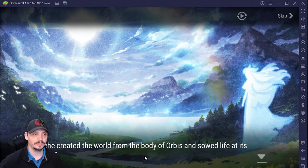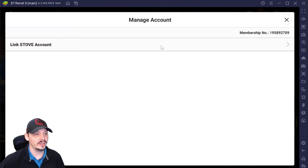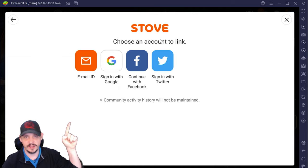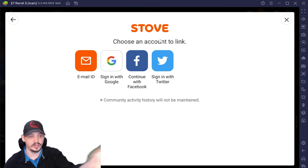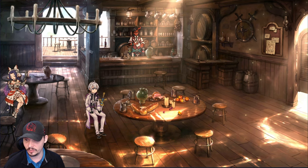To link and save a good account, go to the gear icon, click Account Management, then Link to Stove. Depending on your region you can link via Email ID, Google/Gmail, Facebook, or Twitter. My main account is linked to a gaming Facebook and my guild accounts are also saved this way. This is how you secure the account you just rolled.